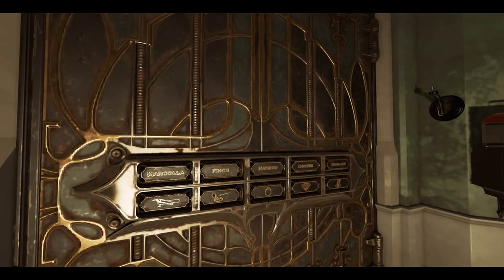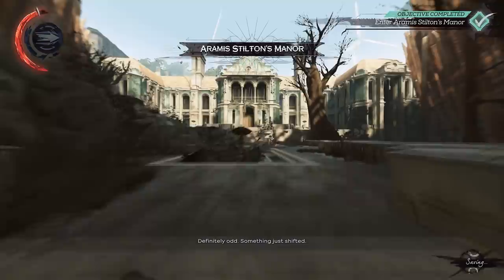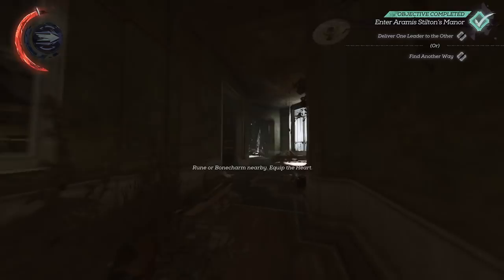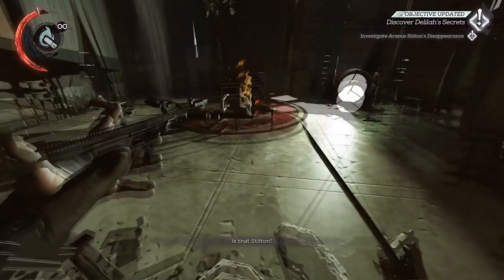Mission 7 doesn't really have that much to it, but I'll be showing the things that do matter. There is a very nice climb cancel right at the very start — you can pull out blink or incendiary, it doesn't matter, just pull out something. You'll be using incendiary next anyway and you can't use blink in this mission. Drop down and kill Stilton. If you miss this shot, just go and swing him with your sword — it's not the end of the world, but don't speak to him because that is very slow.